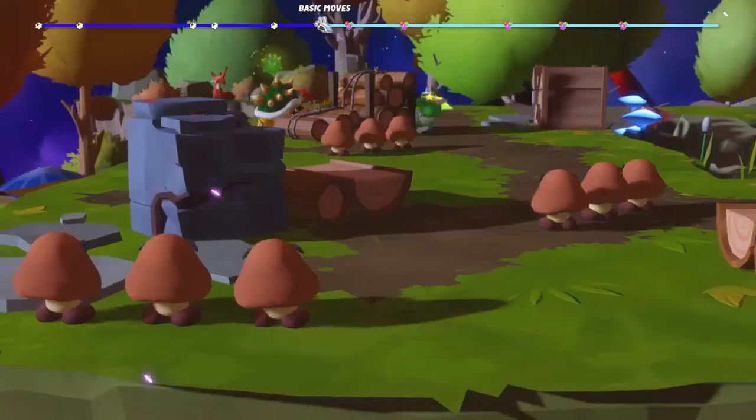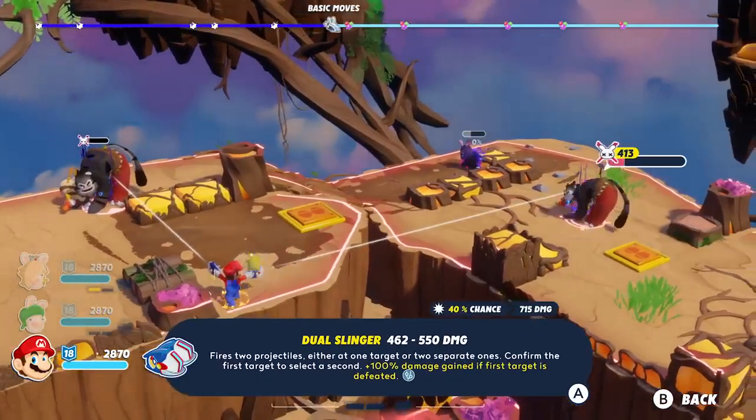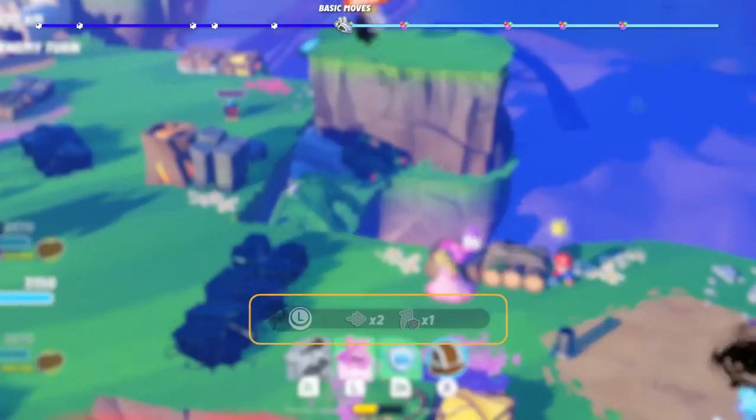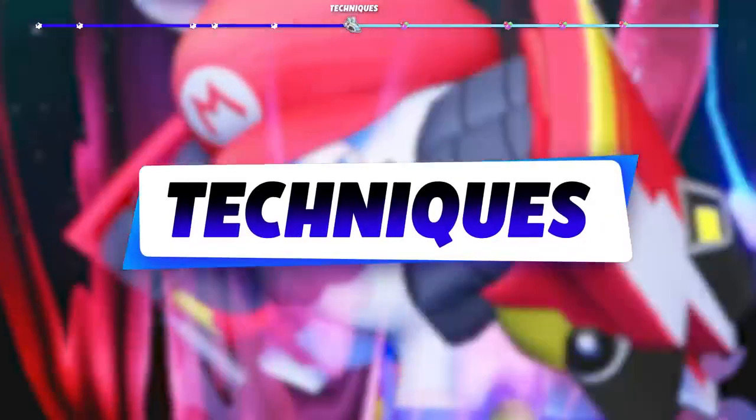Your heroes' weapons are their main attack. Position yourself strategically to maximize your chances of hitting targets hiding behind cover. Remember that once they've attacked with their weapon, heroes won't be allowed to move. They, however, won't be left defenseless. Each character has a unique hero technique, giving them an edge over their opponents.